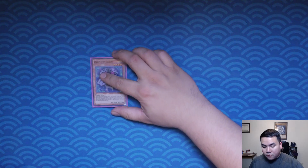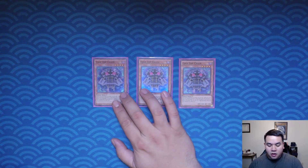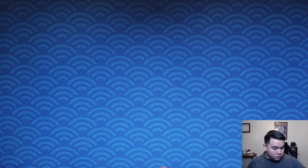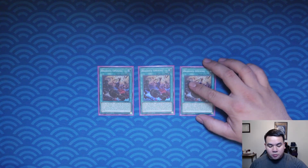We have a Frightfur package in this deck — it is my favorite variant out of all the variants. So Egym Chain. And we have our two bricks in the deck: Celestial and Dasher. We have our one tech, Eldritch the Golden Lord, for removal of Floodgates, Mystic Mine, or just pesky cards that you can't get rid of. And you have Branded Opening to open up our spells.